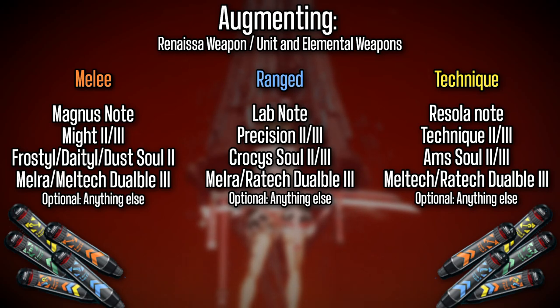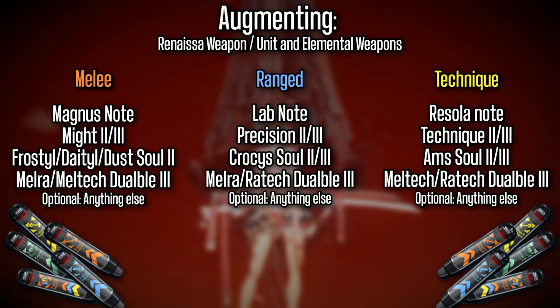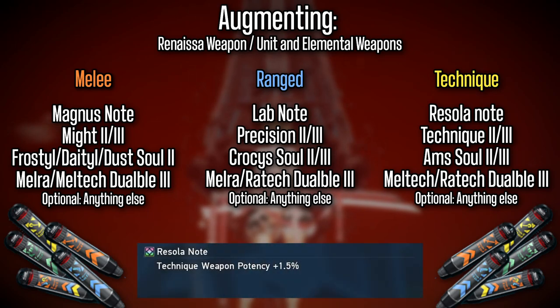For the ranged build, the Lab Note you would get in Vanford Labs, so go ahead and train there if you are a ranged class. Precision 2s and 3s you might have from exploration sectors. The Crocus Soul 2 and 3 are insanely cheap, so go ahead and buy them if you want. The same goes for the Melra and Rotech Doable. For the tech build, Rizzola Notes drop from Rizzle Forest — if you are a tech-based class, focus most of your training in the Rizzle Forest and you should drop a good amount of these notes.